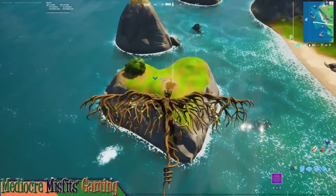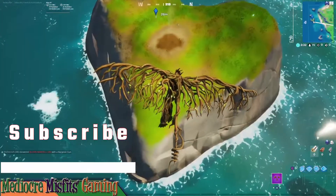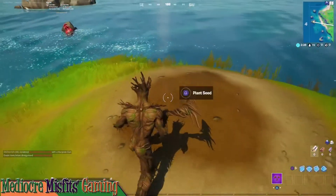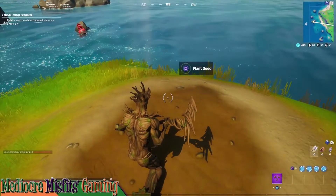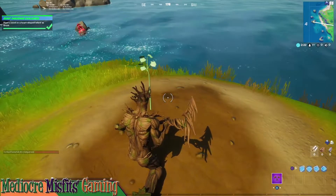The first part of this challenge requires us to go to a heart-shaped island as Groot and plant a seed. You'll be able to find this heart-shaped island out near where the Stack Shack is located. We've been there a few times over the past few seasons.